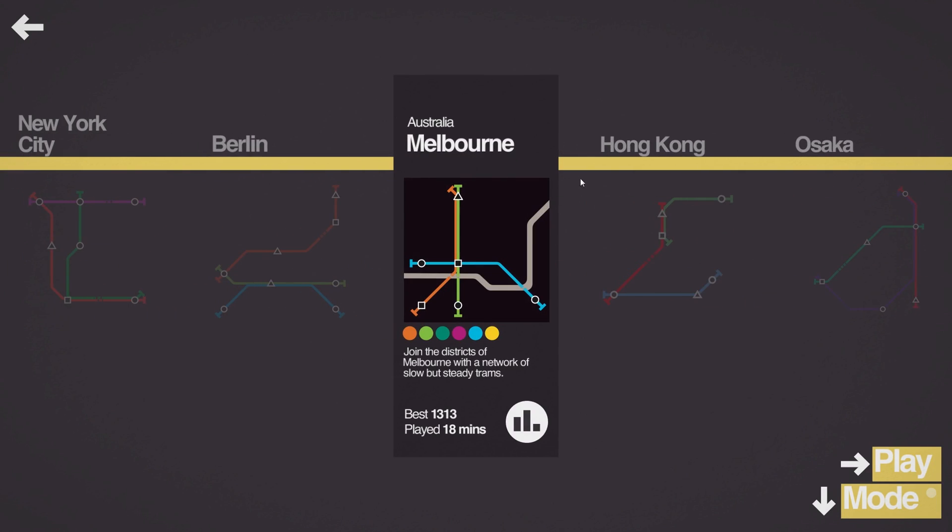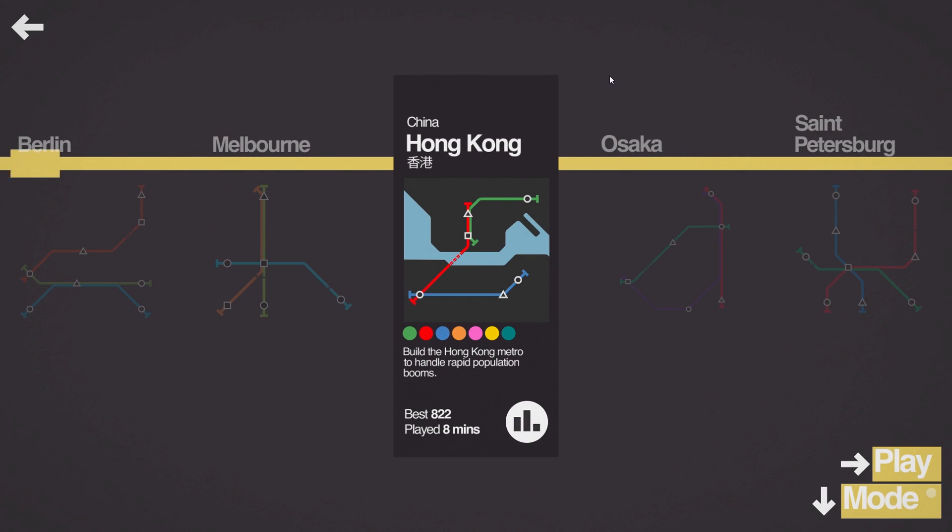Hello and welcome back to some more Mini Metro. I will try to be more energetic or at least sound more energetic. I guess my default setting is just this low voice, so I am going to see if I can step it up and be more energetic. This time we are going to be playing the Hong Kong map in China.